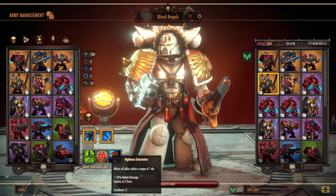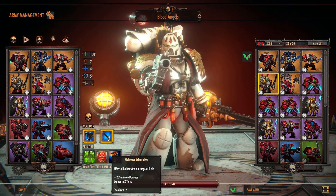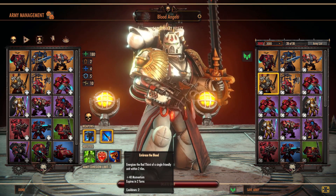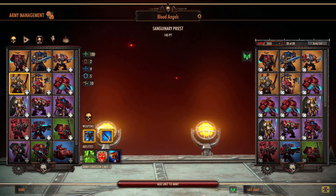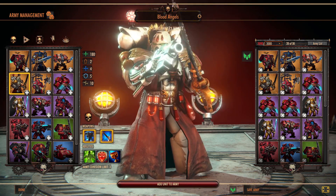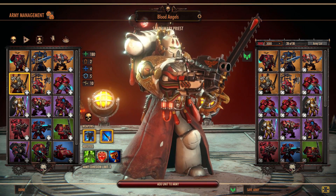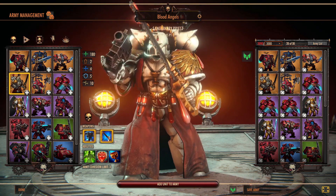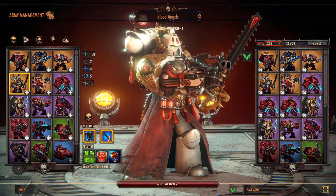He has the Righteous Exhortation ability — if you're surrounded by Assault Infantry or Terminators you're about to teleport in, click this to give everybody plus 25 melee damage for two turns, then stack up the momentum. If you add the Grace of Angels bonus and you're getting kills on those jump attacks, you can score a bunch of extra attacks and do a ton of damage, heavily locking down enemy forces. Ranged units you're jumping won't be able to do much — their accuracy falls, they can't move without suffering an attack, so you can take out a lot of high-value targets.